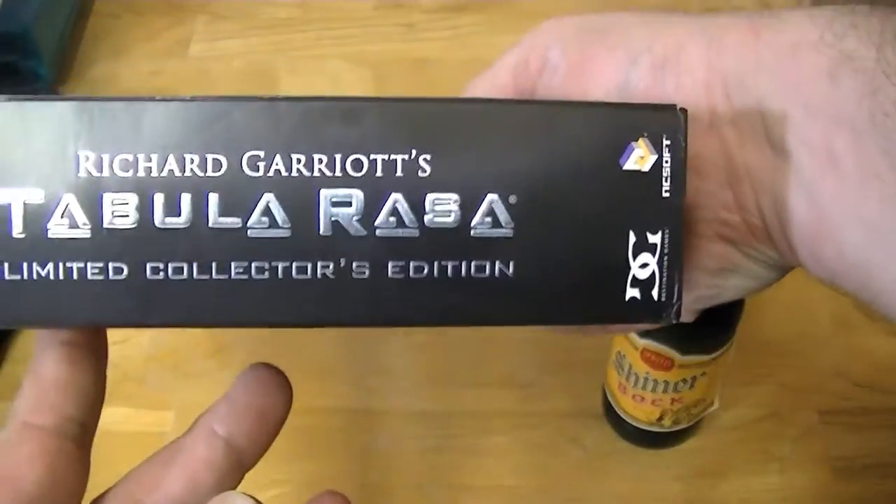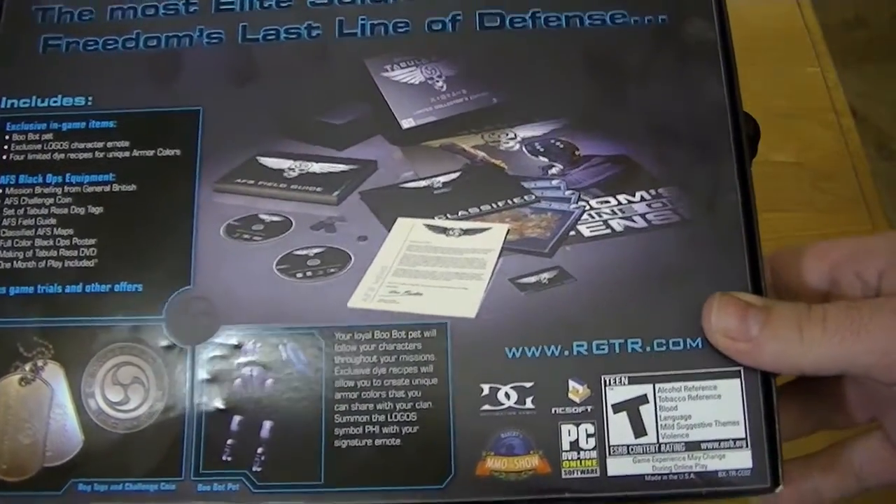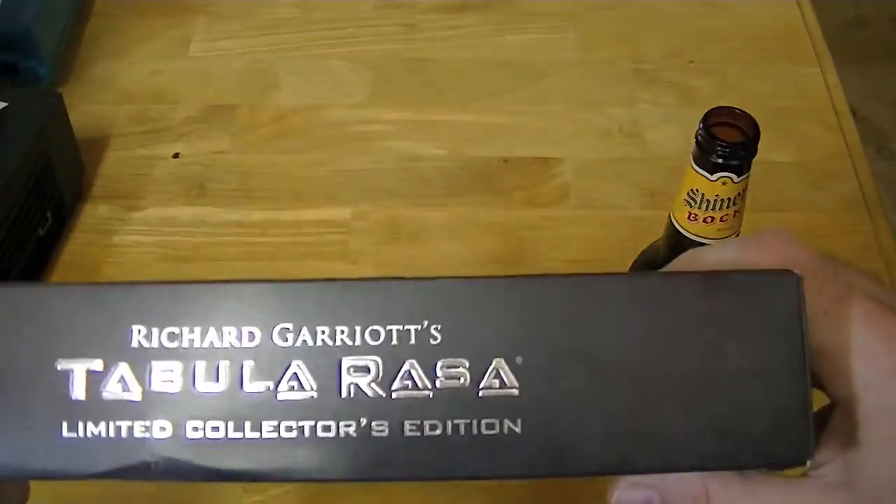They printed this stuff weird on the sides, to where every time you turn this box it feels like you're holding it upside down. It does come with a whole lot of stuff though — pictures of it on the back.